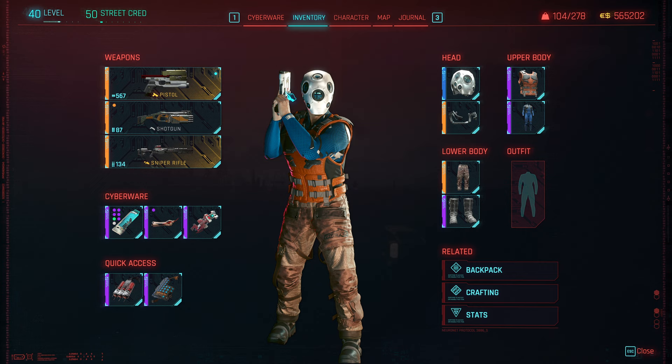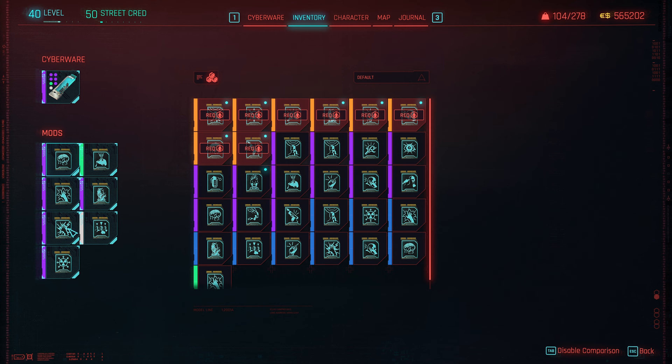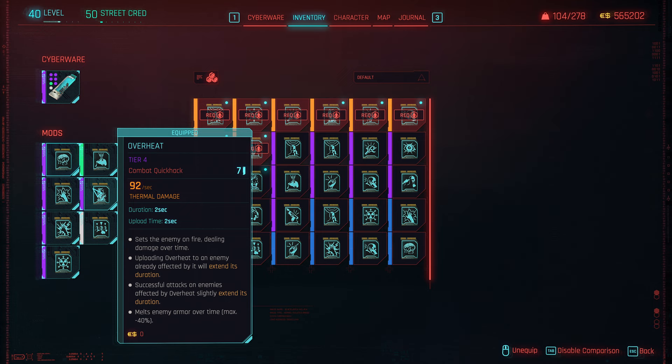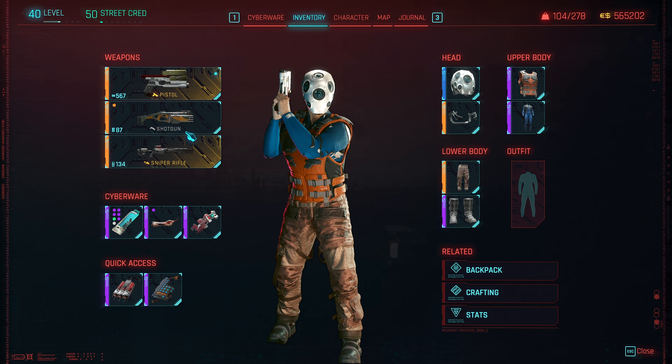That is the Netrunner build. A lot of fun to play — you just kind of blow stuff up. Nothing really gets in your way. Fighting a heavy robot? Short circuit and cyberware malfunction — it's dead. Fighting a boss? Synapse Burnout — it's going to be dead. Bunch of enemies? Contagion. Want to heat things up? Drop Overheat. Want to infiltrate their network and use their miniguns or cameras? You can do all that. I have never played a build in a game that made me feel as much of an untouchable god as this build does. The simple fact is I control everything and I don't even have to fight unless I feel like it. Definitely try it out — I've had so much fun playing through Phantom Liberty with this, and it's about to get crazier since I hit level 40. Thanks for coming by, catch y'all next time.